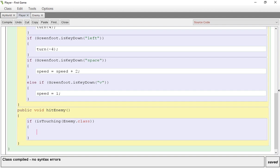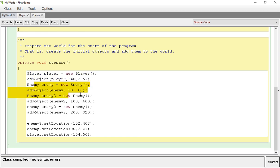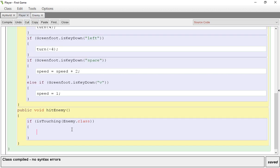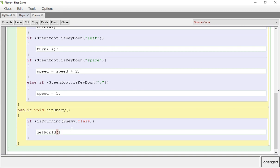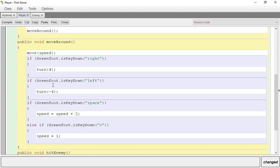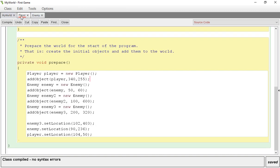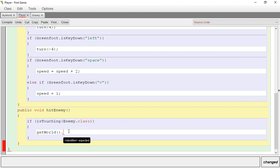If the player — which is the class we're in — is touching the enemy, we need to access our world information which holds our player and enemies. To add or remove objects we need to go into our world. We do getWorld() — open/close parentheses because it's accessing information — and then dot removeObject.